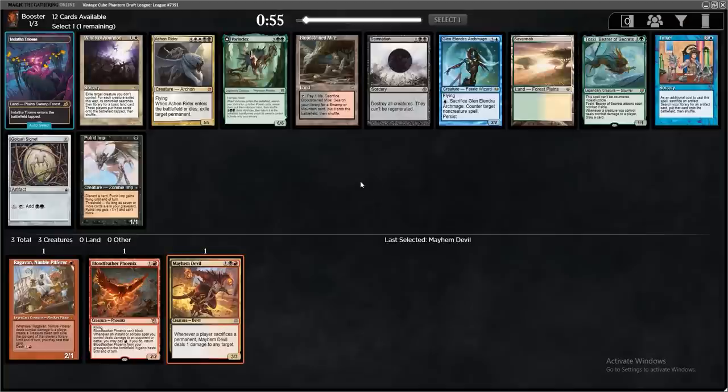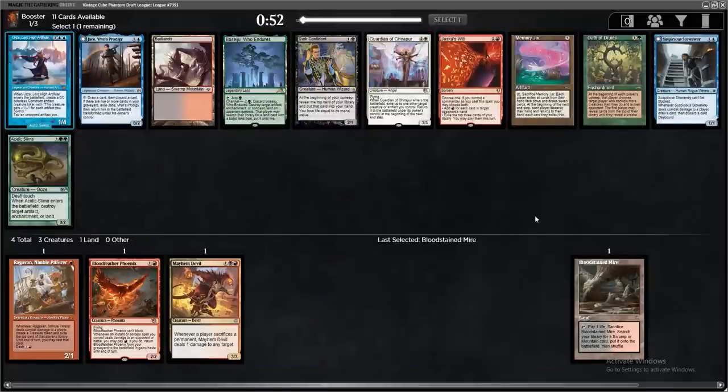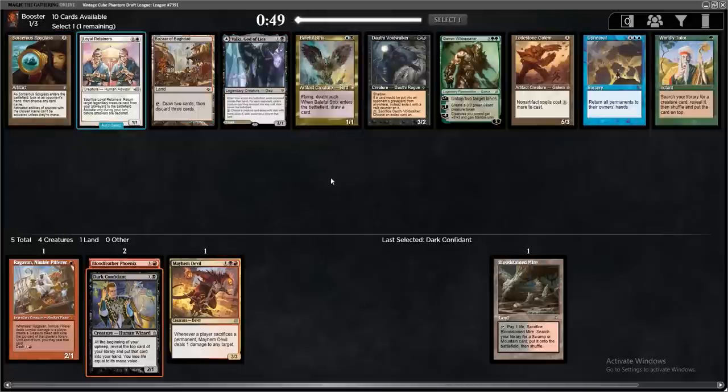That is a scary Tinker. I am regretting forcing this red deck, but I'm just going to take the Bloodstained Mire and stick to my guns, because hopefully this will pay off in packs two and three. There's a Badlands here and a Dark Confidant. These are some pretty big blue signals with Urza and Jace passing. I don't see anything wrong with just taking the Dark Confidant and leaning towards this direction.